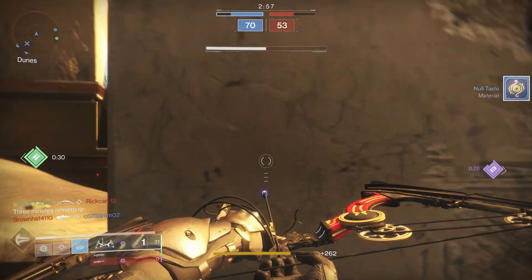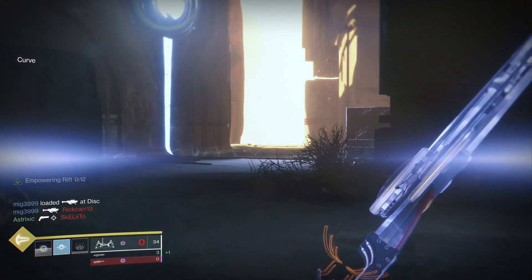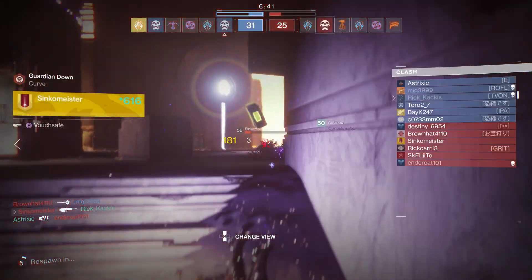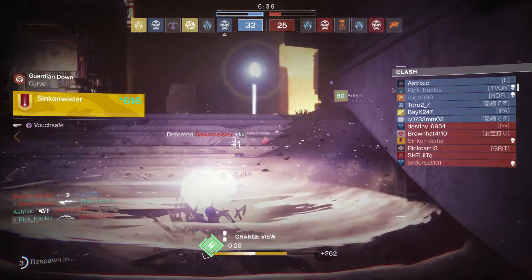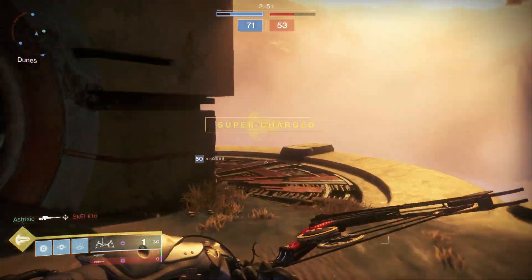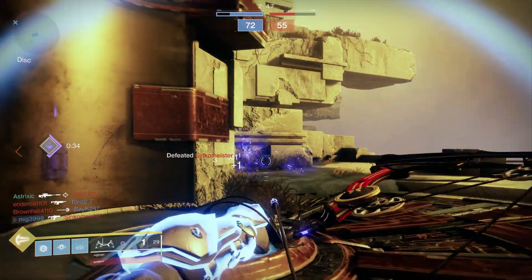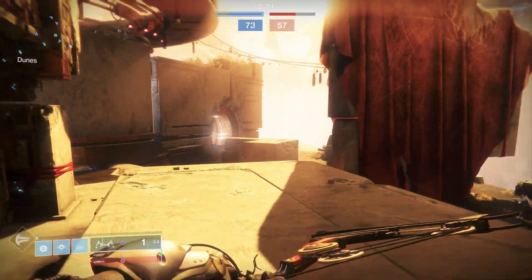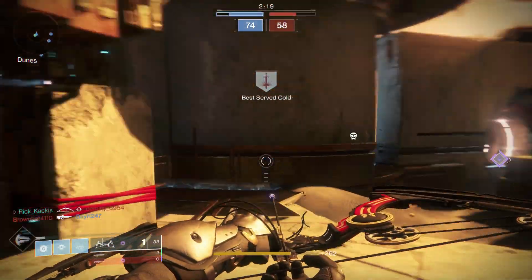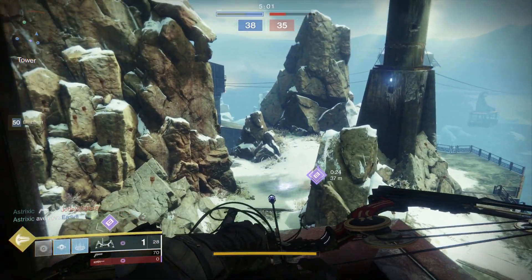You actually can one-shot kill enemies if you combine a poison arrow precision hit with an empowering rift, as you can see in the background gameplay. But it's really not worth it — using your class ability just to get one shot, then being weak afterwards, hiding behind cover until you heal, getting back to your empowering rift for maybe one more kill, is just not a very practical game plan. Using a Telesto in the same slot, you're just mowing through everyone regardless of empowering rifts.